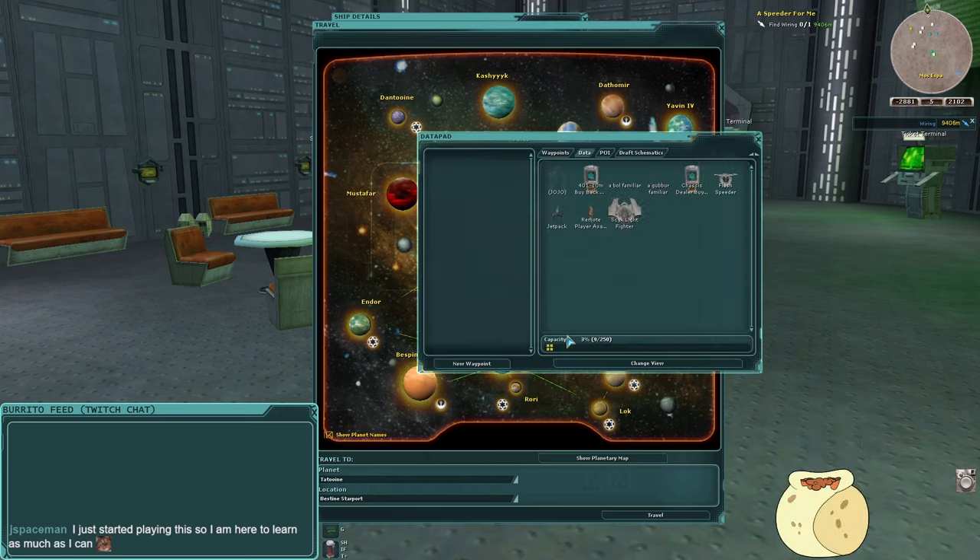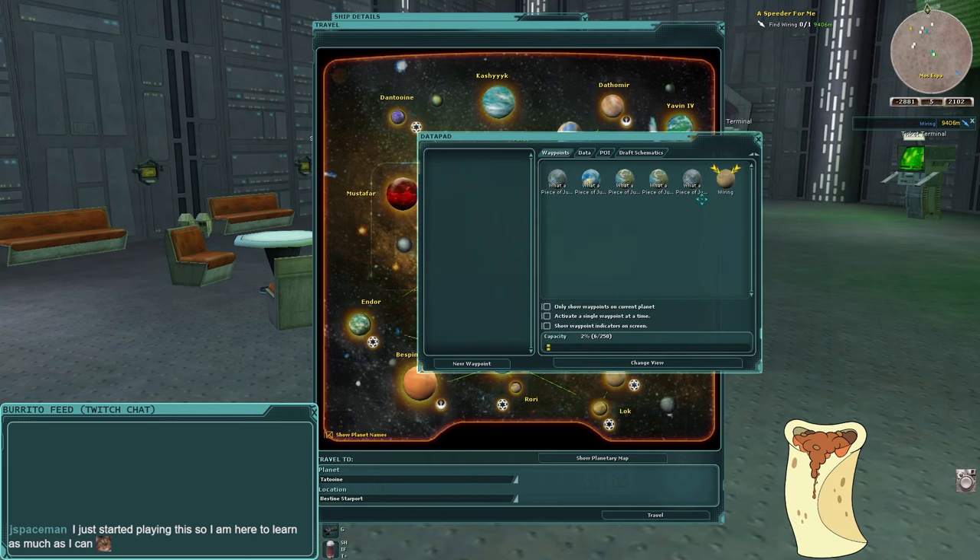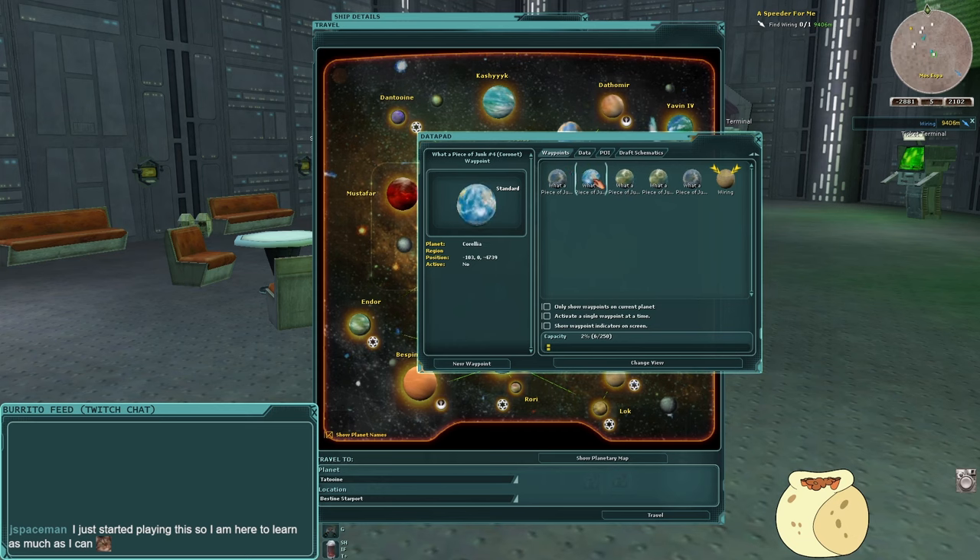If anyone needs me to repeat anything I say, let me know — I know I'm dropping a lot of info. If you want more information on a specific topic, like how to find a good inexpensive shield generator, don't be afraid to carry the conversation elsewhere. We've now collected all three rattletrap parts on Tatooine. Opening my datapad and going to waypoints, I can see I have five more parts to collect from a guide on the SWG Legends wiki. Let's go to Theed on Naboo.